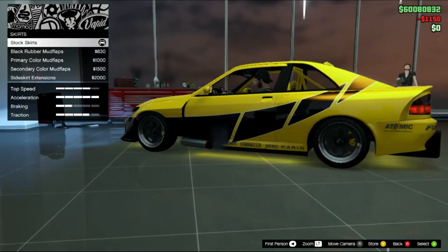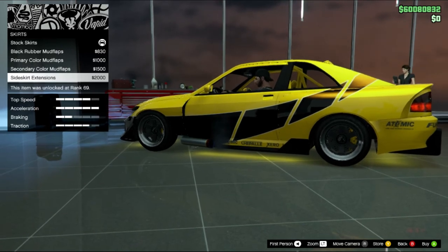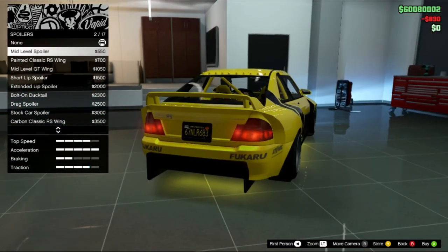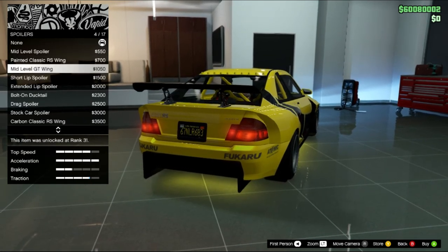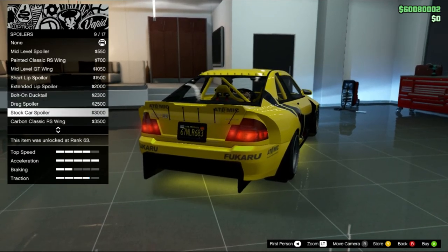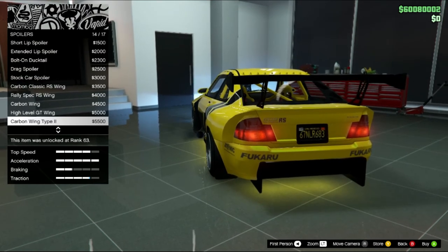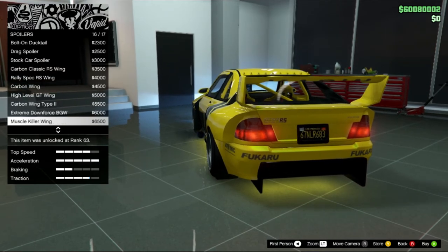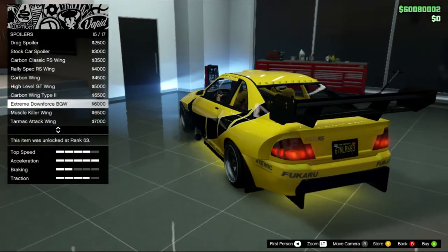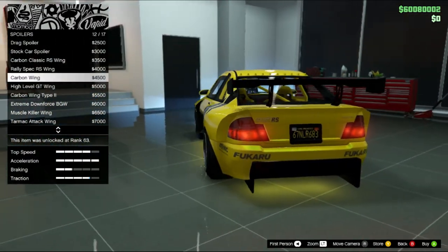Roof: ada Roof Spoiler, Vortex Generator Carbon, Roof Carbon, and Roof Spoiler Carbon, and Vortex Generator. Kasih Carbon? Janganlah. Kita pake Roof Spoiler, atau enggak — gak usah, kita kasih yang Vortex aja. Skirt: ada Black Rubber, Primary Color, Skinner Color, Sidescape Extension — kita kasih Black Rubber aja. Spoiler: ada Mid Level Painted, Classic Mid Level, GT Wing Short, Leap Extended, Bolt On, Drag Spoiler, Stalker, Carbon Classic, Rally Spec, RS Wing, Carbon Wing High Level, GT Wing, Carbon Wing Type 2, Extreme Downforce, Muscle Killer, Tarmac Attack Wing — kita kasih Carbon Wing aja, keren. Mantap.